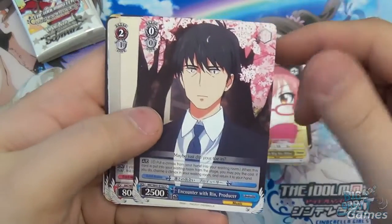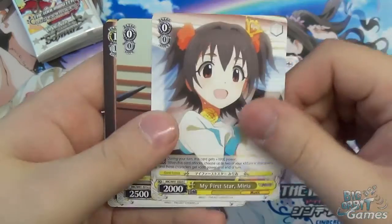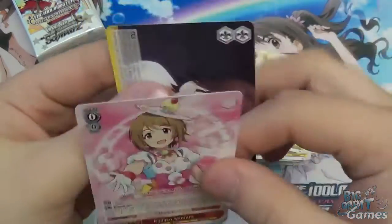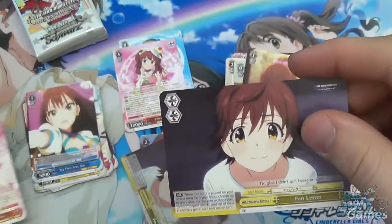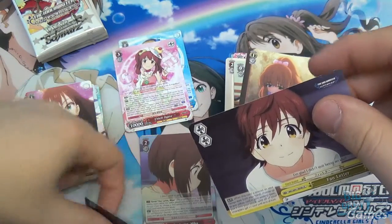Gentle Big Sis Mika, Encounter with Rin, Team KBYD, My First Star, Aiko Takamori, Feeling Worried. Another double R — we have the normal version of Fan Letter there. You can see it's the same sort of scene, a slightly different version.